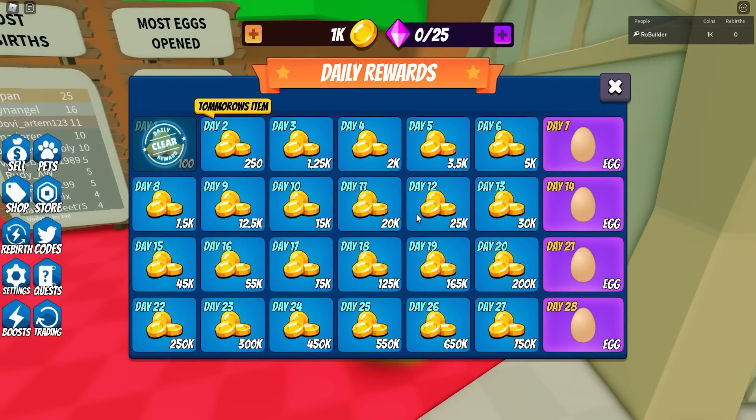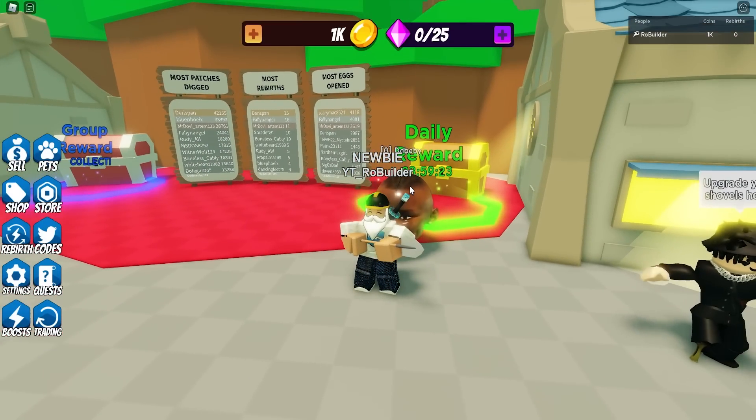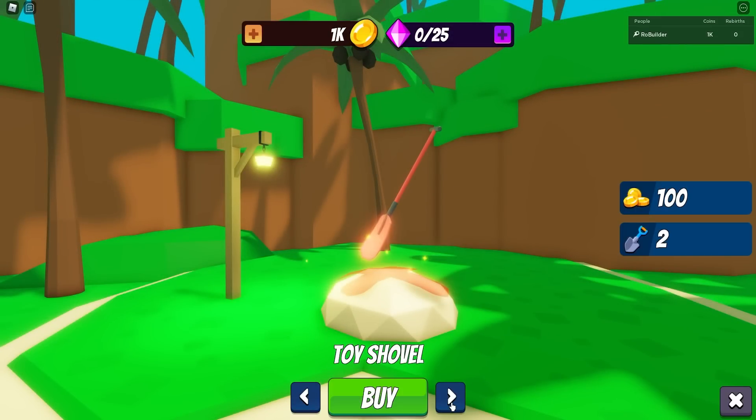This daily reward system is a lot better than just going up to a chest. If we play 28 days in a row, we get an egg. I would say make these a bit different — like basic, rare, epic, legendary — so it makes people want to come back for the next ones. Right now the best egg and the worst egg look the same, so maybe differentiate that in the UI. But overall I really like this system, it's pretty original.